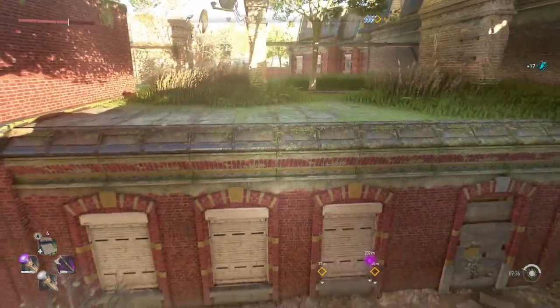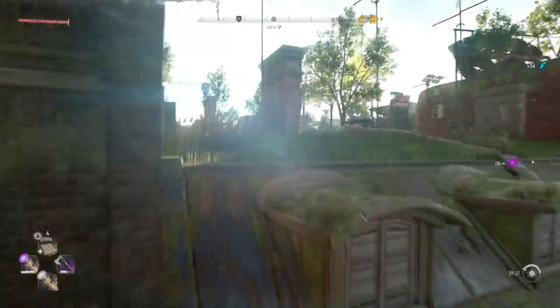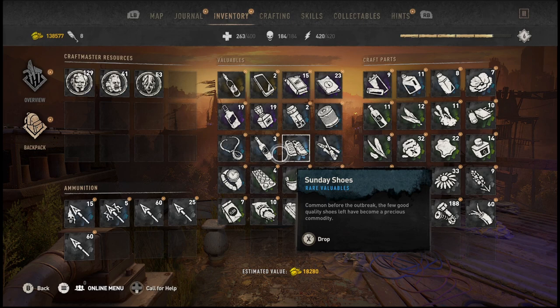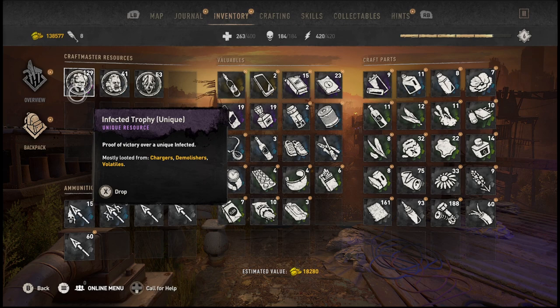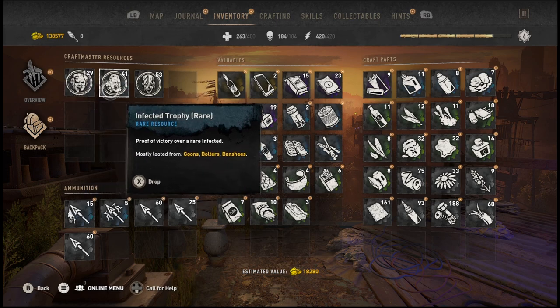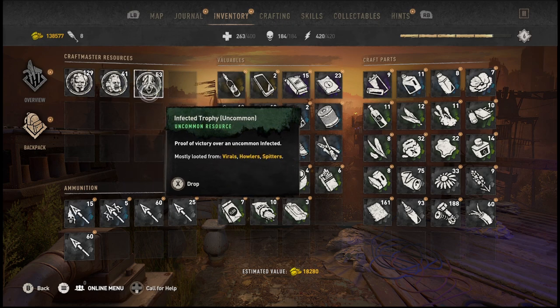Let's have a count up. I had 87 uniques, 29 rare, and 28 uncommon at the start. We've now got 129 uniques — so that's 40 to 42 uniques gained. We had 29 rares — and now we've got... 12 more. And we've now got 53 uncommons — we had 28, so that's 25 uncommons gained.